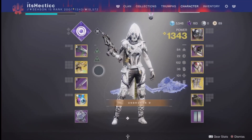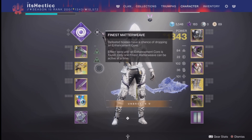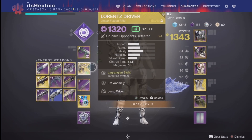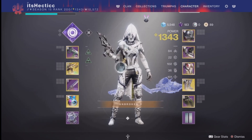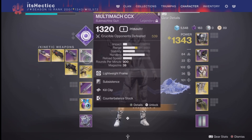I like to call this build the pre-nerf R-Bliss build. This includes using the SMG, the Multimach, as well as the Lament. On my Multimach, I do have the following roll: Subsistence and Kill Clip. This Multimach is really, really good — I'm using Counterbalance Stock on it. It does some really nasty things, as well as the Lament.